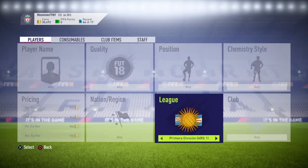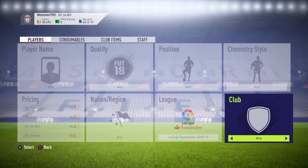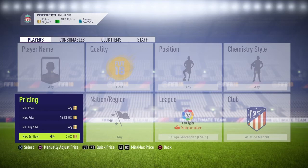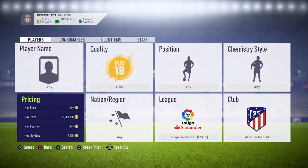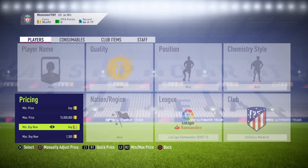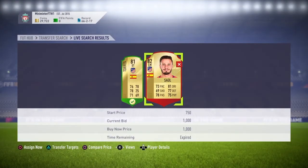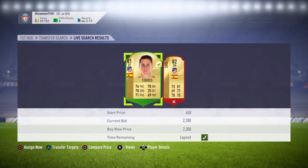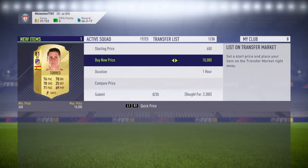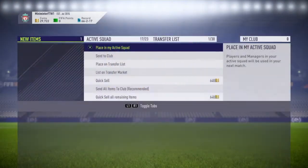Now I'm going to show you the other method. This method you need the Spanish League Santander and Atletico Madrid — quality has to be gold, any position. These players are going for about 2.7k right now, so you want to try and search them for 2.3k. As you can see, two popped up — one for 1k and one for 2.3k. I got Torres for 2.3k, so I'm going to sign him and list him up for 2.7k for that extra profit. As you can see, it does work.